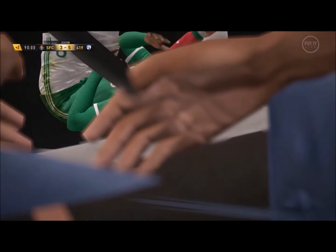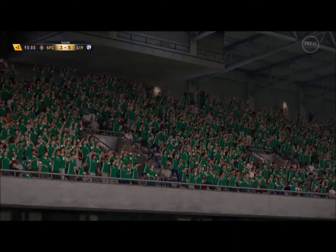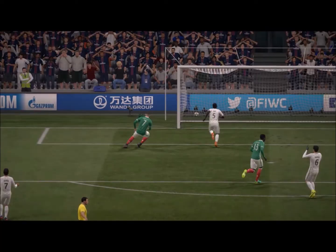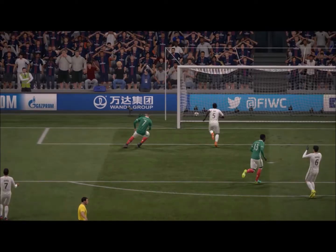Look at that. Akin Day for me is one of the strongest players I've used — 96 strength, and that's where it comes in very much here. He doesn't use his strength too much here, but he's taken on about 5 players and just scored a goal. That is a 64 rated bronze card. Anyway, onto the stats: match rating 8.9, my rating 9.7 — best bronze card I've ever used. Pros: finishing, strength, ball control, and long shots. The league is a bit of a con. Thanks for watching, boys. See ya.